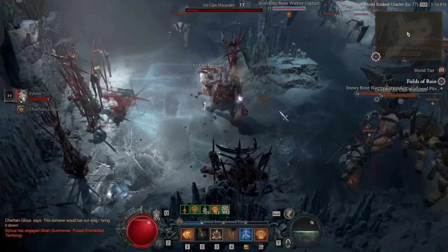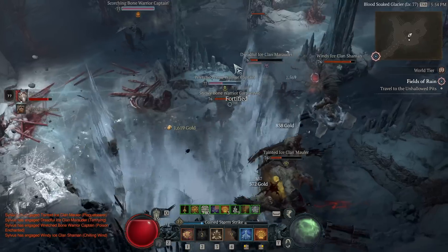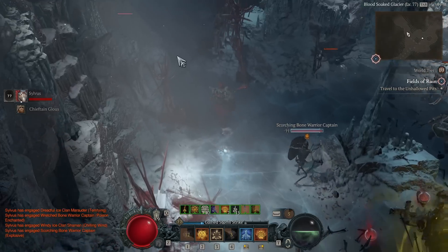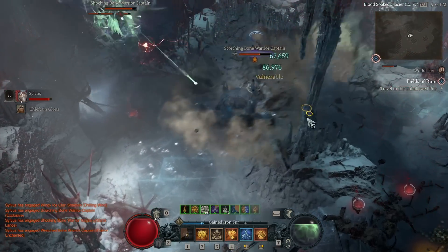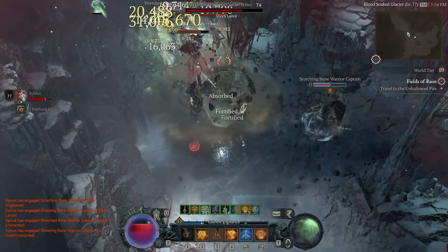As you'll see in the shots here, there's a crazy amount of elites. Sometimes you're fighting six, seven, eight, nine at a time. Sometimes it gets a little too crowded where a suppressor is blocking and they have damage reduction auras and other stuff going on, so sometimes you really have to chew through them. But it's a lot of fun — just look at this. This is how the game should be all the time.